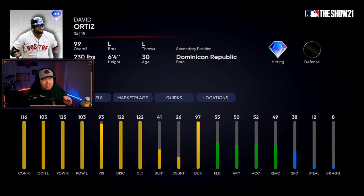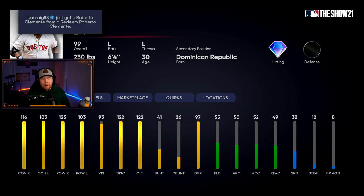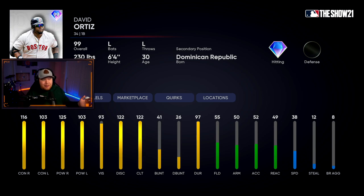The AL collection reward is 99 overall Big Pappy, David Ortiz. This is probably going to be the best first baseman in the game for a while. 116 contact, 103 versus lefties, 125 contact, 103 power. He's got common fielding, not much speed, but he's not as slow as I expected. This card is going to be nuts.